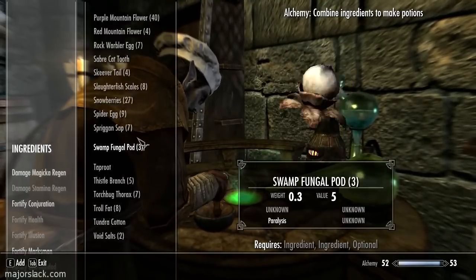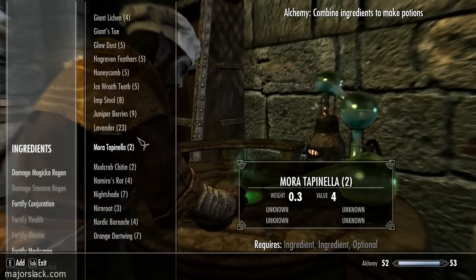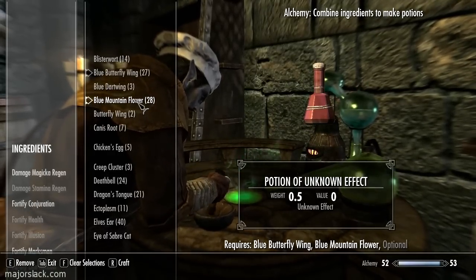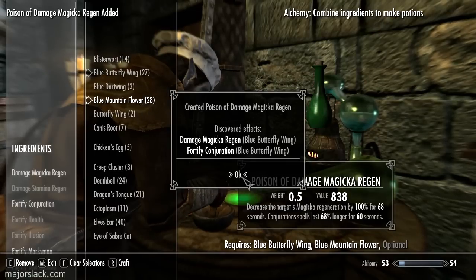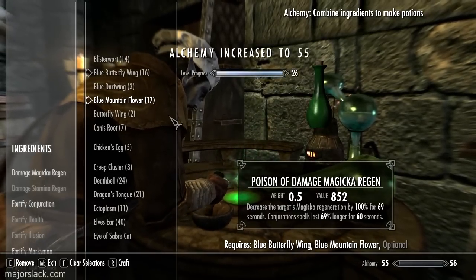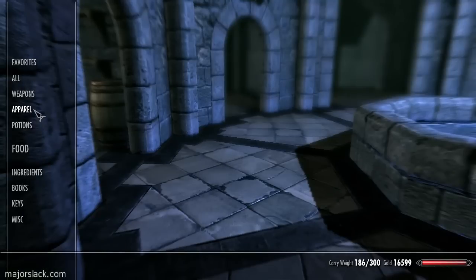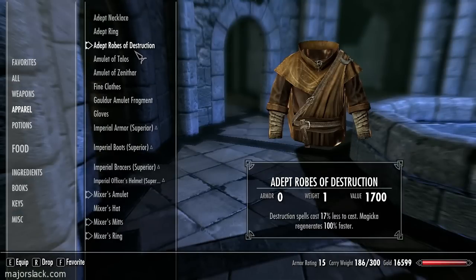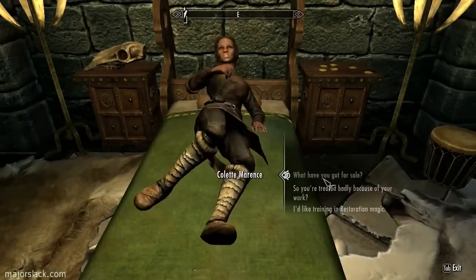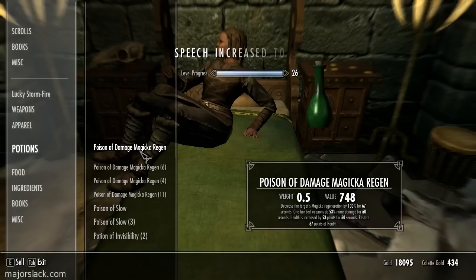Cranking up the power potions here. Working from a list — I don't have all these recipes memorized. It's a special list of potions that I concocted that will work with the ingredients you're most likely to have on hand if you're following this walkthrough — basically the most valuable potions you can create. Here's one I don't have in the list: Blue Butterfly Wing and Blue Mountain Flower. I don't really recommend this because you should really save your Blue Butterfly Wings for fortify enchanting potions, but I've got a huge surplus from the Book of Love quest. Remember: Blue Butterfly Wing and Blue Mountain Flower — not the most valuable power potion but it'll make you coin.